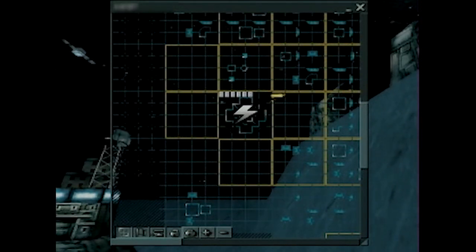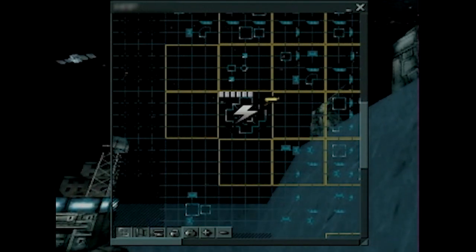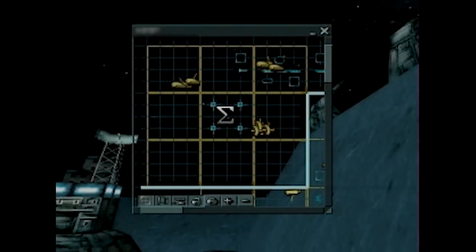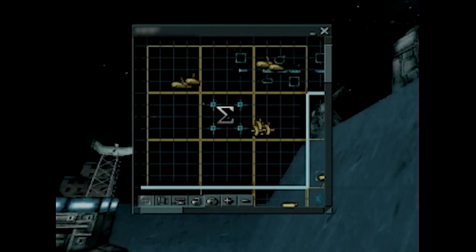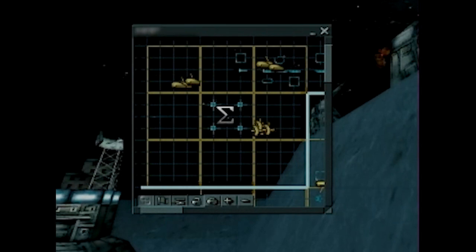Power station sectors appear in your map window as an energy symbol. When a power station sector has been conquered, your host station will absorb its energy. You will be rewarded with a variety of shielding, weaponry, building, or vehicle upgrades. Conquer the maximum number of power stations possible.